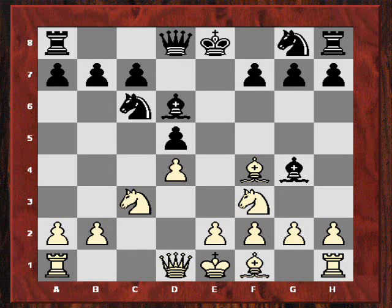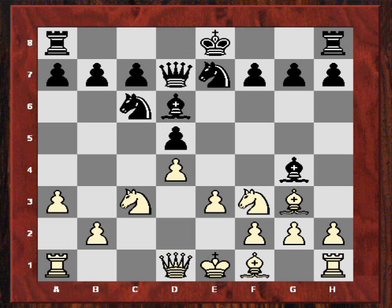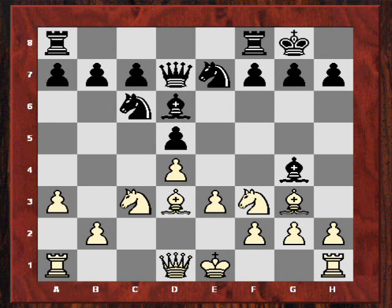Nigel Short played Bd6, and after Bg3 now Nge7. It does seem to be an interesting, unusual position, but Kramnik just plays very solidly with e3. And after Qd7 he plays a3 - a seemingly humble move, but it's going to reinforce that control of the c5 square with b4 coming up later. After castles, Bd3, and now Nigel Short played a6. He has his own positional ideas in mind: if white does play b4, white will be weakening the c4 square, and if black can reroute a knight after b5 is being played, then black would be okay.